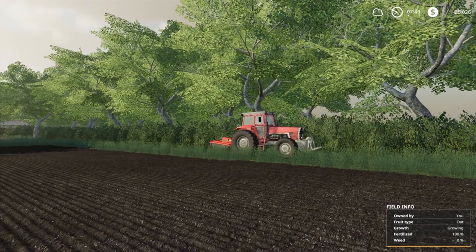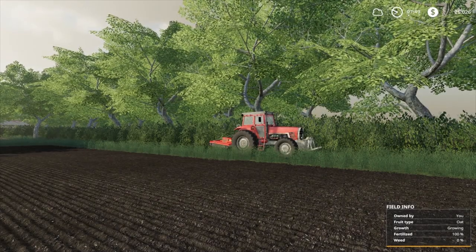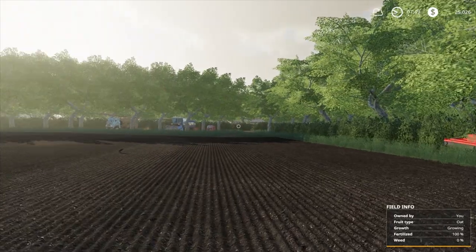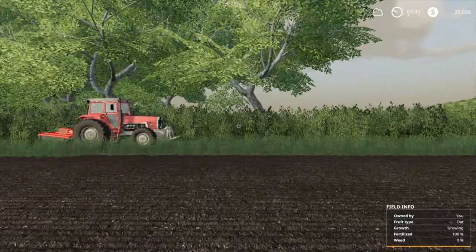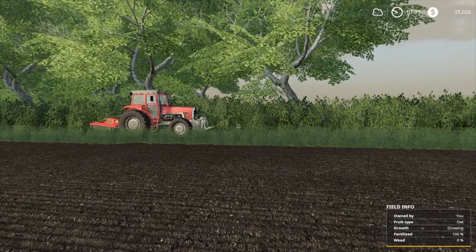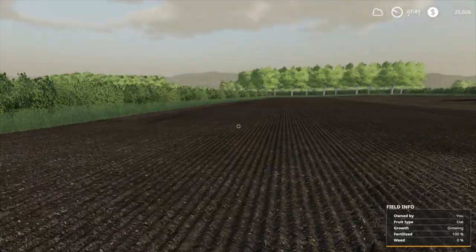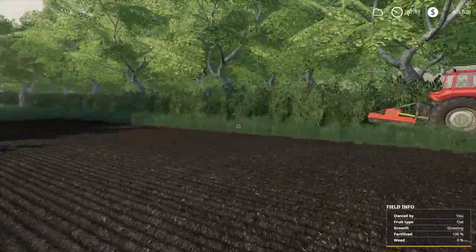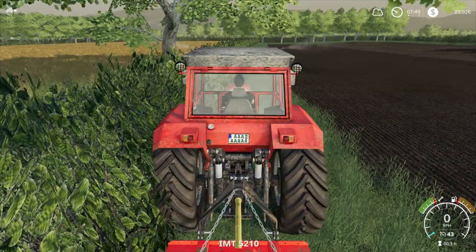Hey guys, Britta here. Welcome back to Farming Simulator 2019. Here we are for part number nine of our Rags to Riches series. This episode I was going to mow around the outside and bale it up, and then hopefully skip through the night and get ready to harvest our own field — the first time we're actually going to get in and harvest a field that we own.